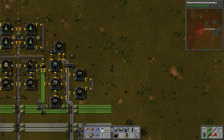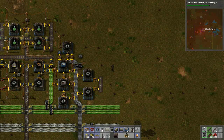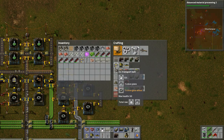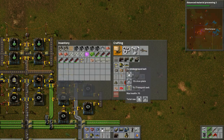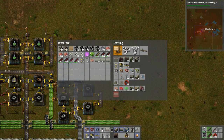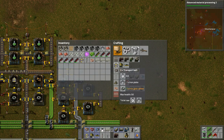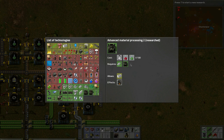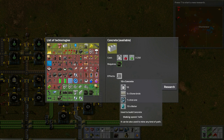I think we can build two more on this side if we need to. The only thing we need gears for is transport belts, and the other belt colors will need them too. Advanced material processing good — concrete, this is for the new floor. But let's do lab efficiency instead.